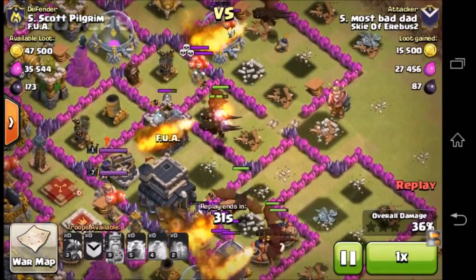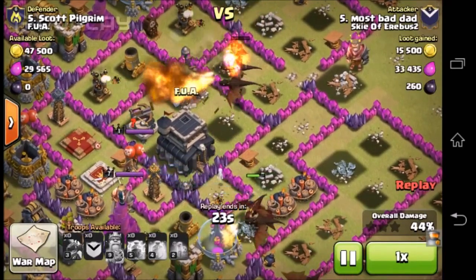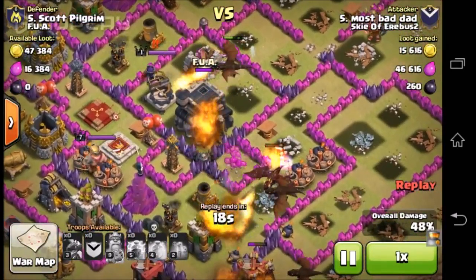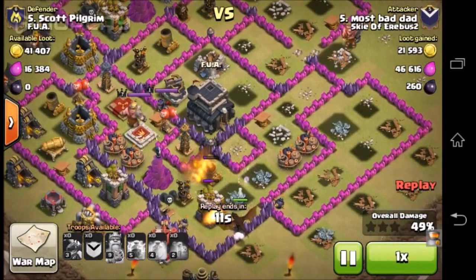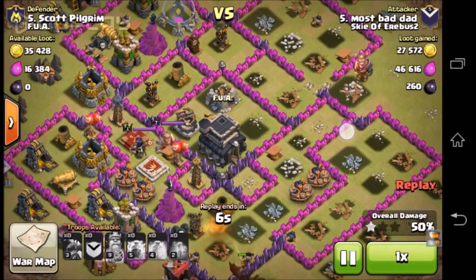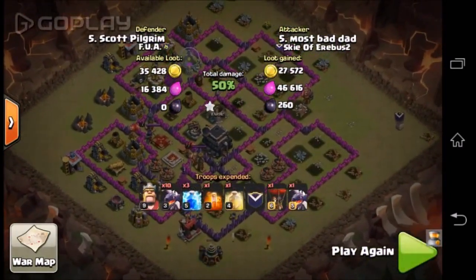Okay, this should be an easy two-star though. He's got the one star and it is going okay, but the queen just destroyed a dragon. So this is a one-star. He has one dragon left. That's all. 50% — not bad, but not exactly great.